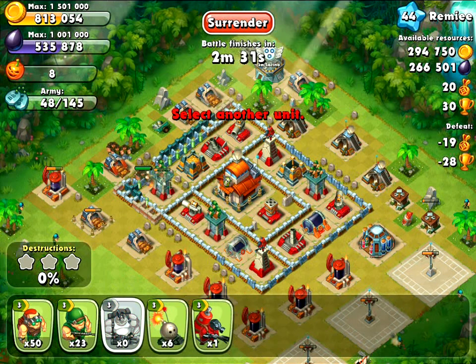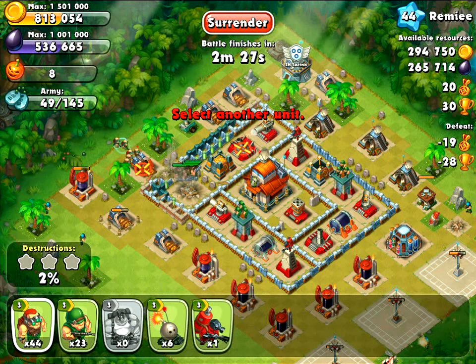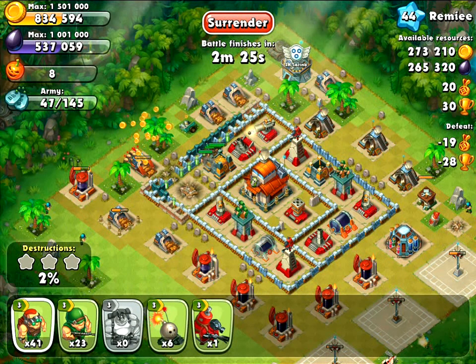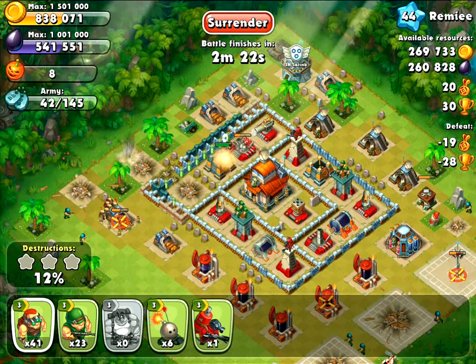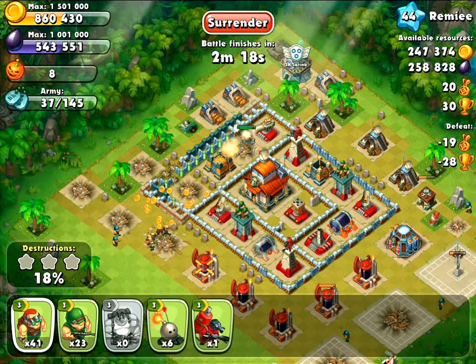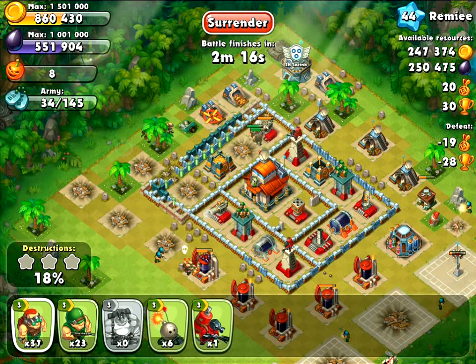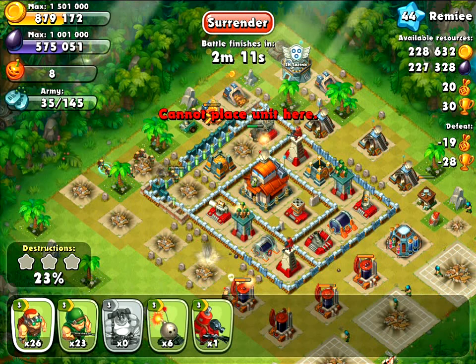What I'm trying to do here is basically just take care of some of those defenses and some of these buildings on the outside, so that when I drop my spies they don't get distracted by the collectors or get killed by some of these ground damage units including the mortar. I've already taken care of that mortar and I can just start dropping in my spies now to start working on that gold storage.